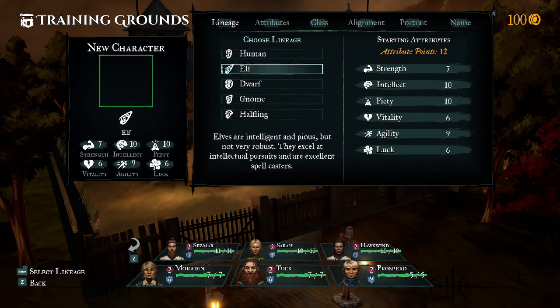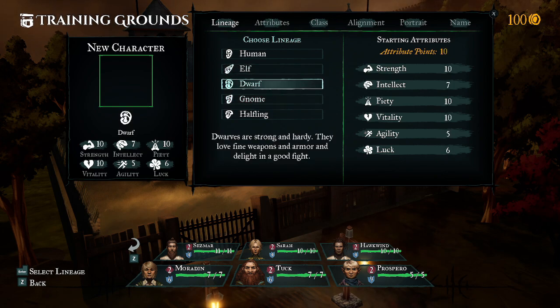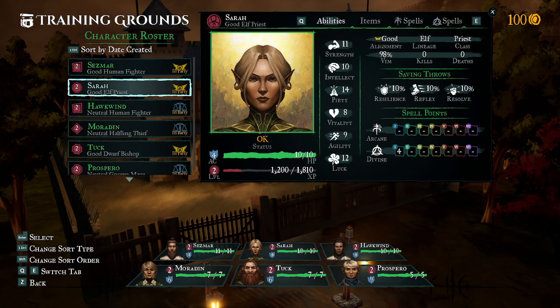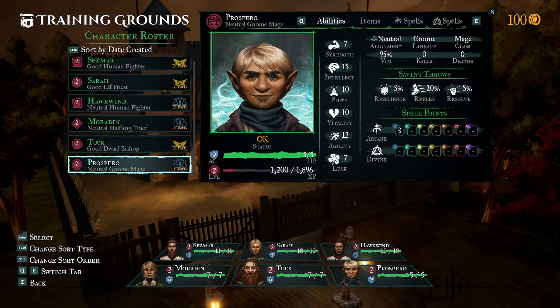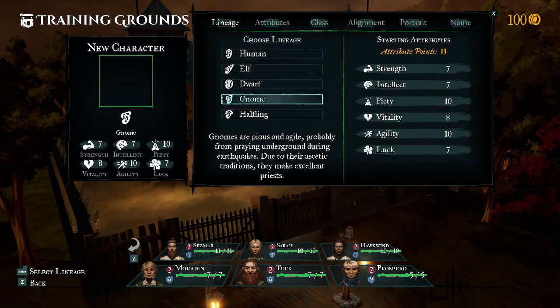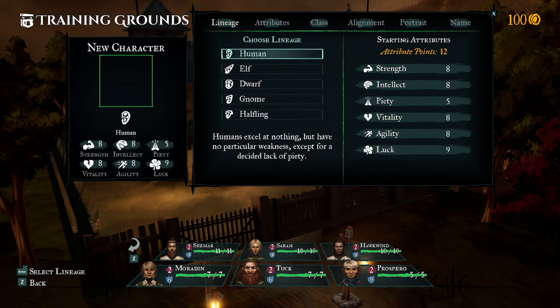Let's start with the standard one - we have two humans, a dwarf, a gnome, an elf, and a halfling, so we have all races represented. I like that they have everything represented by the ears - that's very interesting. Looking at the available classes: bishop, samurai. There it is. You need to have seven in your strength, so very specific races would be able to be a samurai.